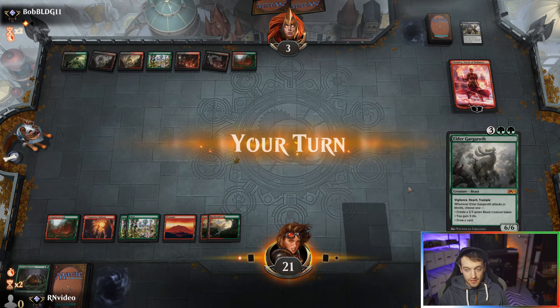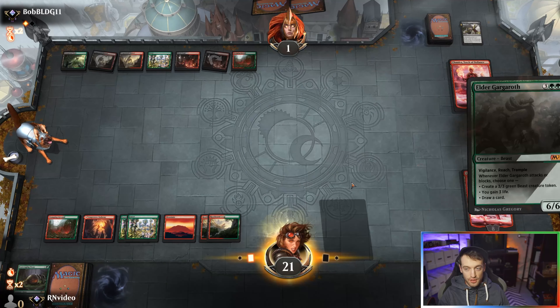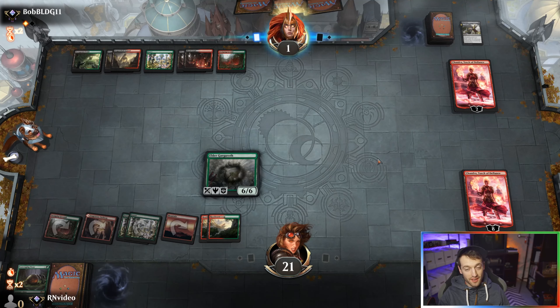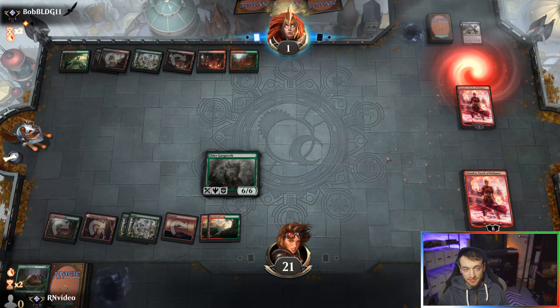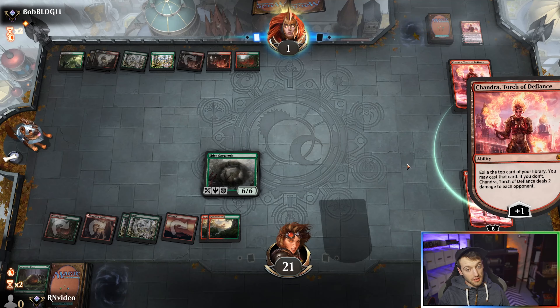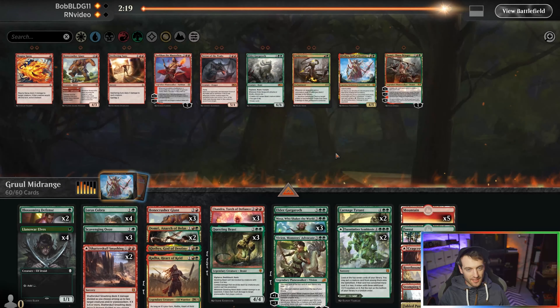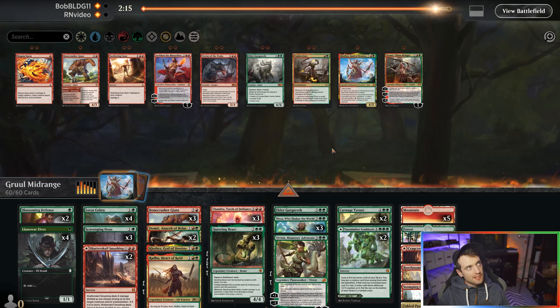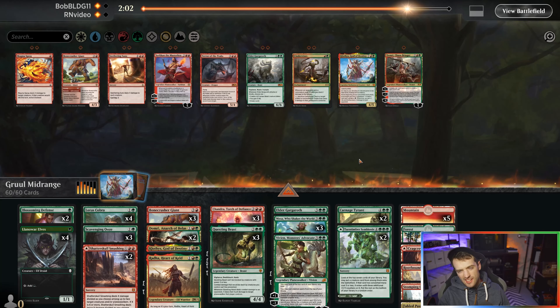Woo-wee, this is a tight little race we got going on here. So let's plus, deal damage, play a big fat boy — we're in a very good spot. Could cast another Chandra I guess. They could kill my one creature and then die — but all right, that felt okay. Let's run it back.